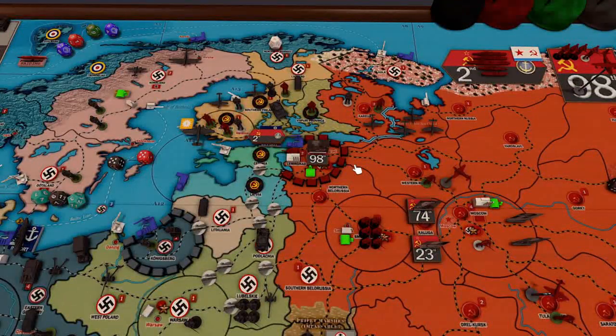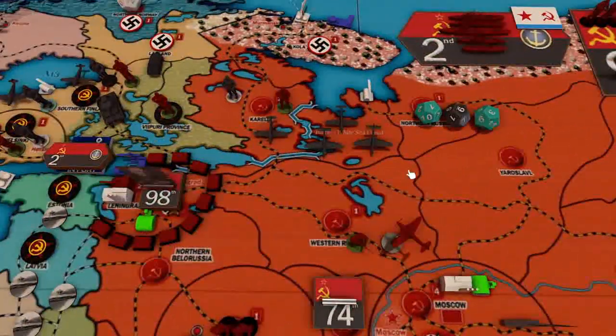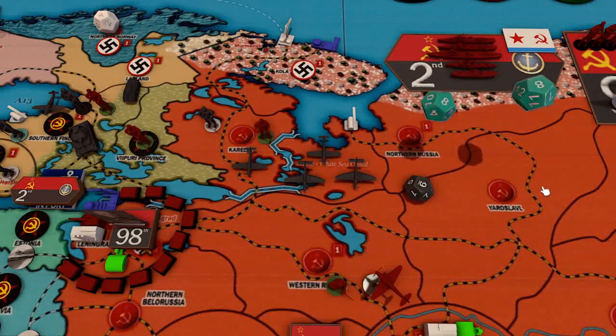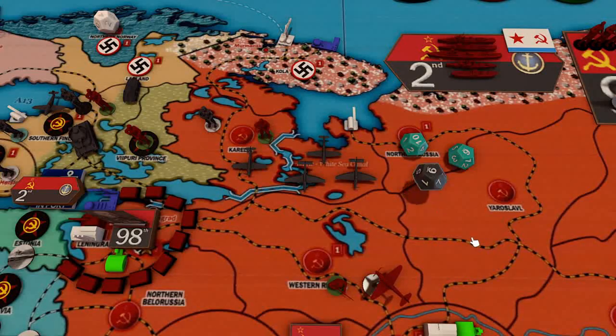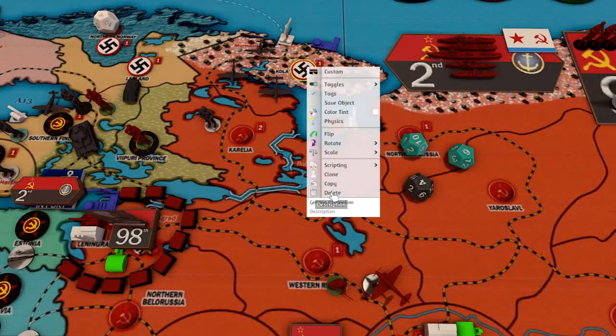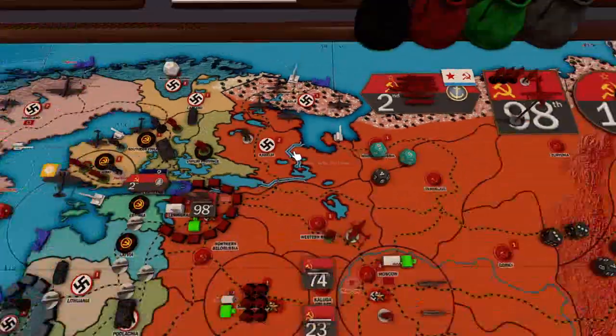We'll do Karelia then. Grab a few dice. Two tac bombers, two fighters — we'll do top-down tac first. Both missed fighters — oh boy. There's a hit — close one. Now for the militia response — a miss. These guys are all going right there. Kind of fun — we'll see if it pays off.